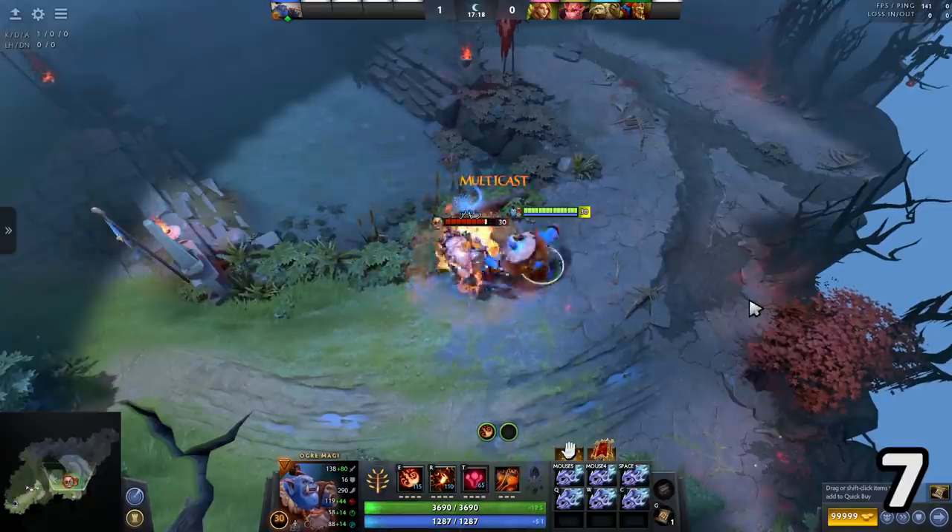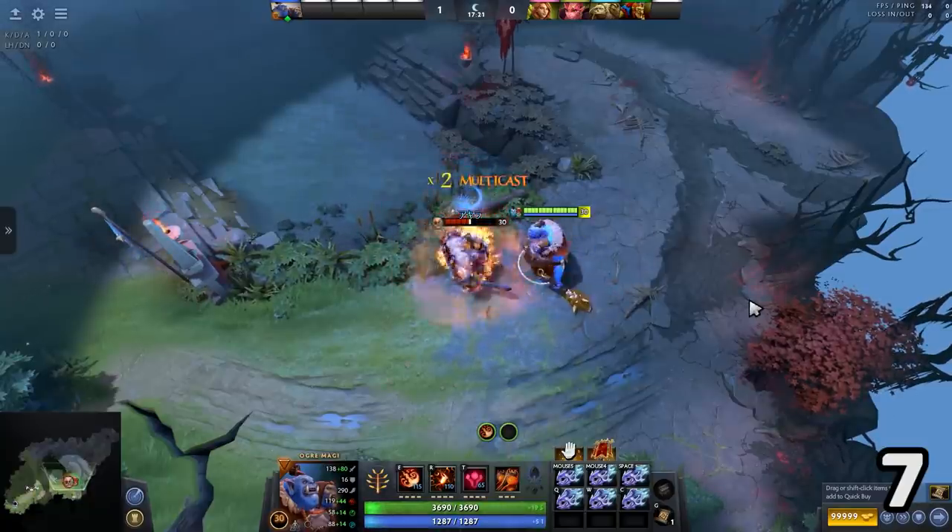Number 7: you can now stack attack speed on Ogre to counter your lack of luck — but beware of reports. Let's go!